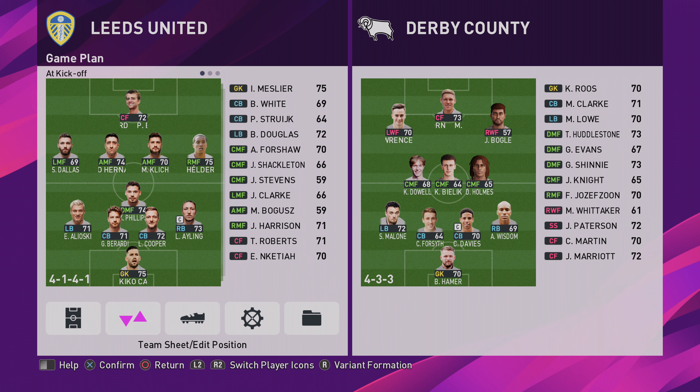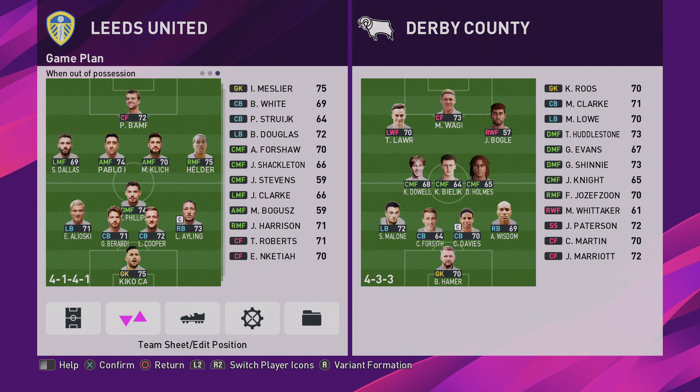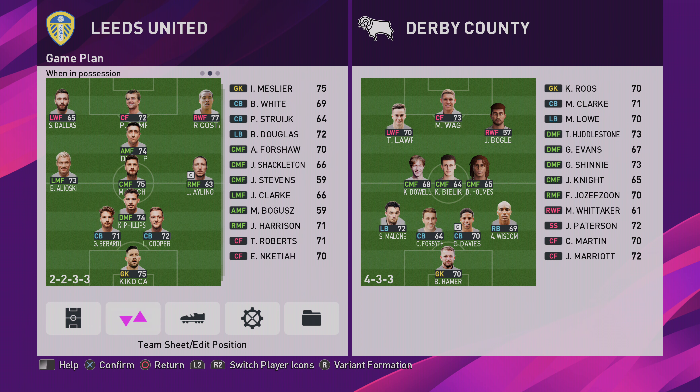So it is a fluid formation. Without possession of the ball is the only one that matters really, as well as in possession of the ball. This kickoff formation could be whatever you want it to be. Out of possession of the ball it's a 4-1-4-1, and when you have possession of the ball it suddenly becomes a 2-2-3-3.